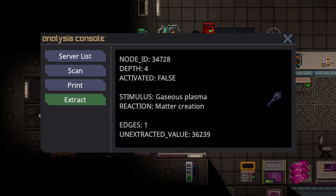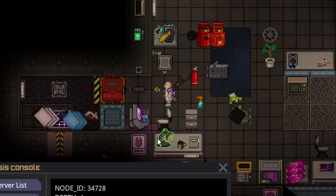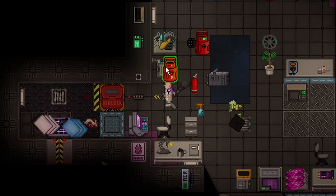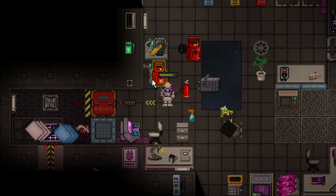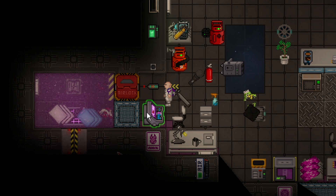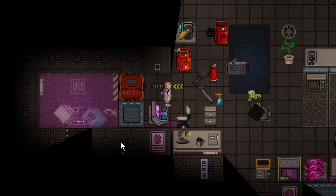Gaseous Plasma can be a somewhat tricky stimulus, due to the fact that not all science maps have plasma in a canister round start, but you can always go to Atmos — most Atmos techs will probably just give you a plasma canister if you ask. I believe every map in the game has this very simple setup. You just connect the plasma to the connector port, then turn on the pump, and the room will start filling with plasma. Once it hits a certain threshold, it will activate. Once you're done, unhook the plasma, turn off the pump, and probably space it all out just in case.